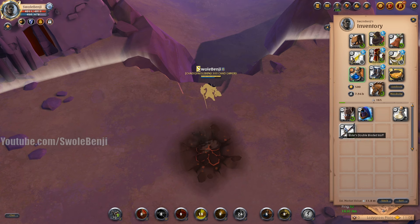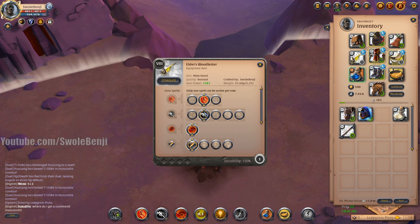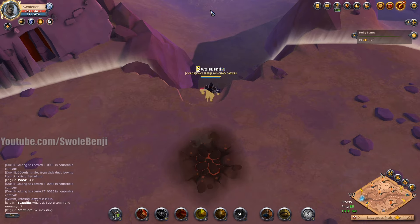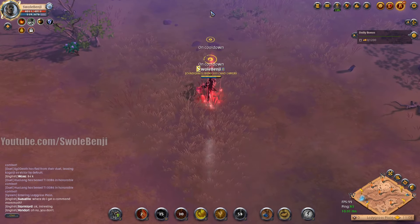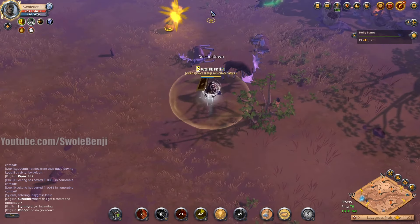I've just got to let my cooldowns do their thing, and then we're going to once again run straight up and see how fast we can do it. I'm using Q and W for dash because those are the movement abilities, and then of course lunging stab. Let's go ahead and get started. Three, two, one, let's go. The cooldowns are pretty fast.